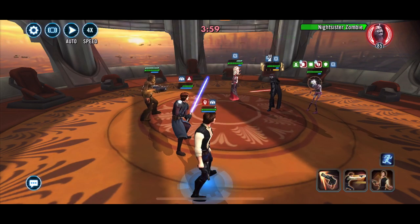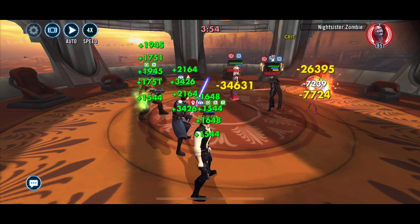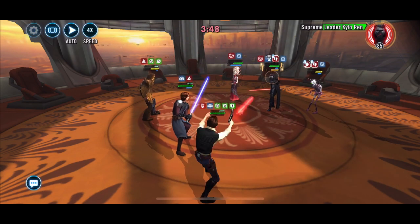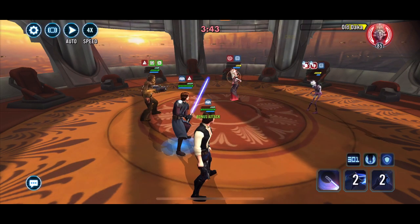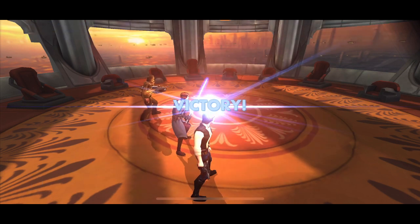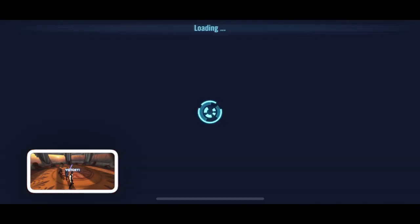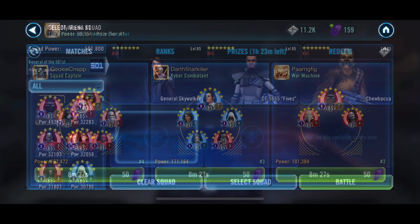This team is kind of hard because if Supreme Leader Kylo goes after Chewie — like that just happened — it could end badly at the beginning. But I found that he usually goes after GAS, and then Han, you just got to watch out. If he does go after Chewie, things can go bad. But that's a counter you could use if you face that lineup and you don't have your own.